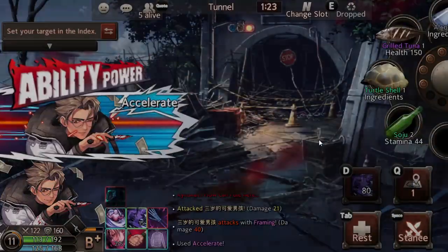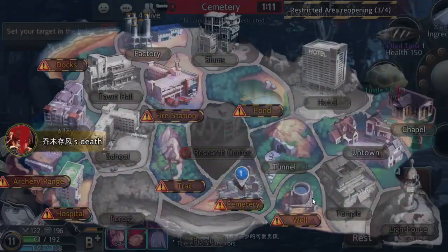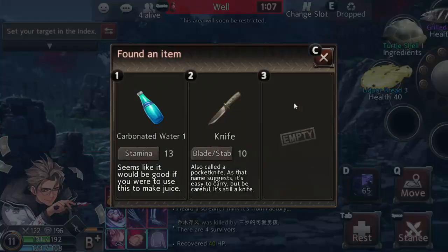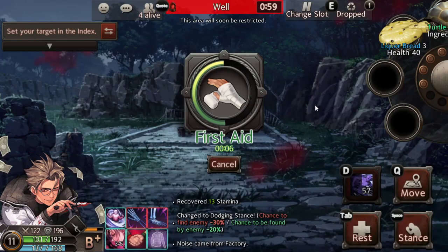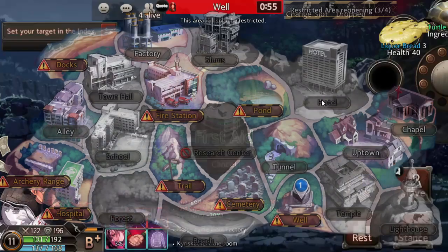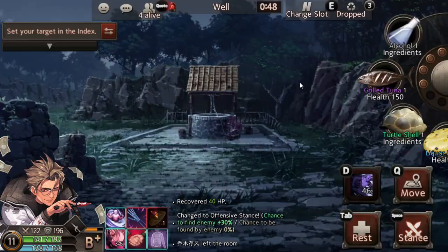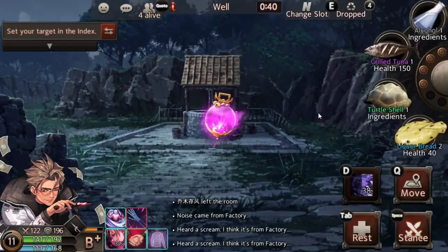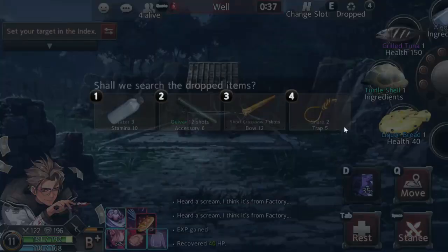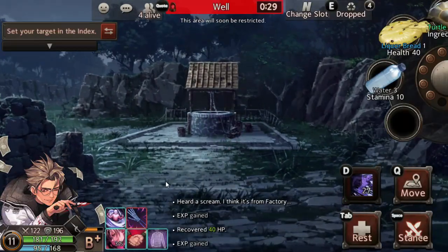We salvaged some boots from that kill - we got lucky obviously, that's not skill. We get the bat and we plan to use soju. We stop to pick up an injury item. Around B+ mastery is a good time to finish your weapon - upgrade it to purple. That's what we're thinking.